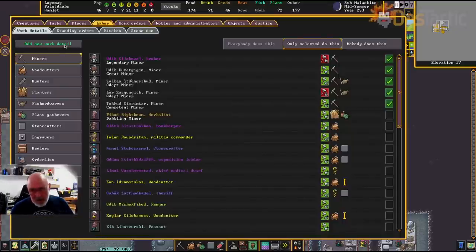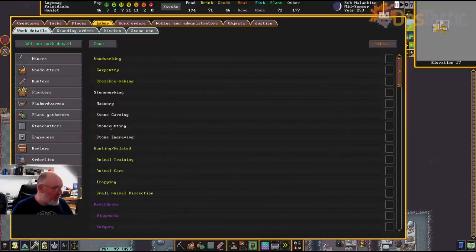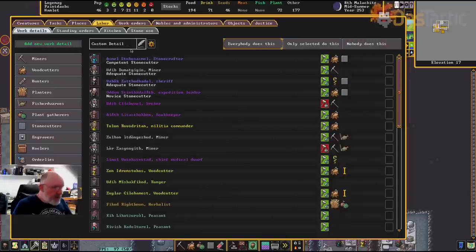This will probably be a one-off, so I'll add a new work detail. Stone cutting is the actual skill you want if you want dedicated carvers. I'll go with stone cutting and change the name to Stone Cutters. I'll keep everyone does this, but I'm going to go down to where I've got peasants and allocate them to this role — just to get a few dedicated stone cutters.